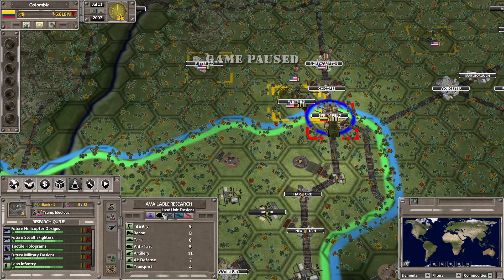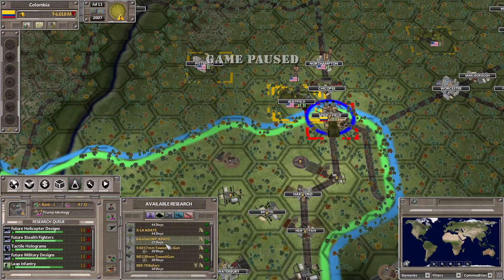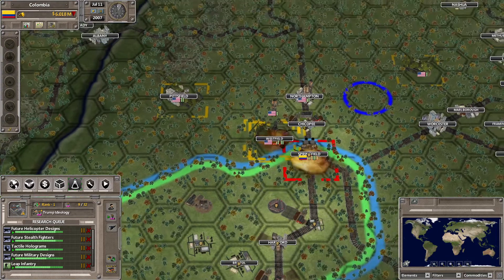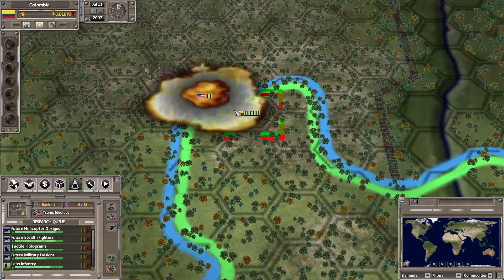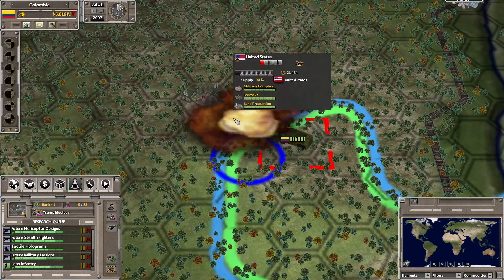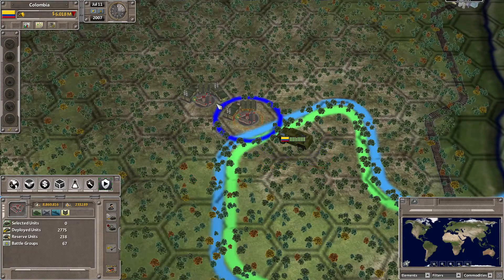It doesn't unlock anything new yet. We're still waiting for quite a bit of things to get more troops. But we have started attacking down here — there's a triple land production in this area, so it seems like it's going to be quite a good location to capture.